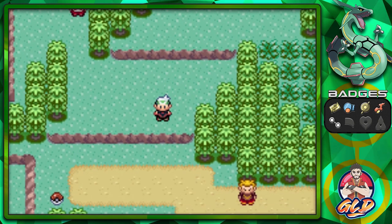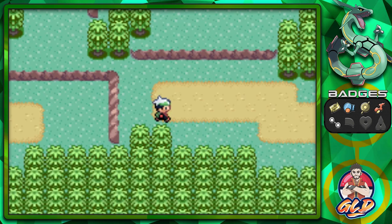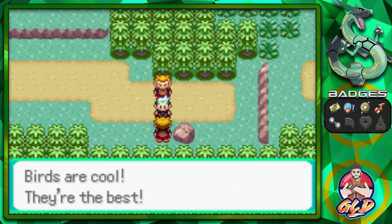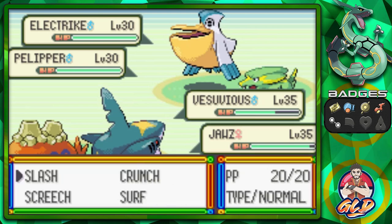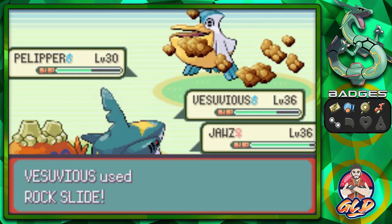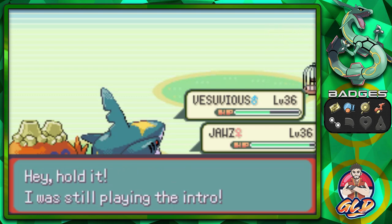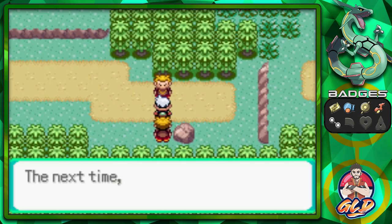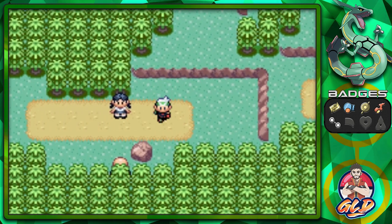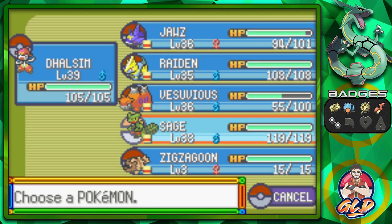We grab a Revival Herb. Taking on these guys — Surf attack brings one Pokemon down while the other protects. Our Pokemon are growing levels like crazy, and just like that we defeat this trainer. Vesuvius and Jaws work great in Generation 3, though they won't be as effective in later generations. Fernando gives us his PokeNav number. Let's switch to Dulcine and Sage of the Halo.